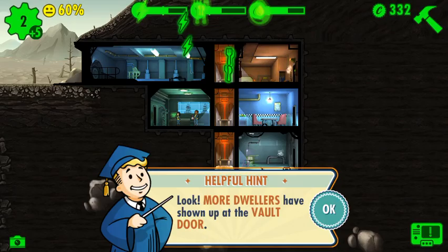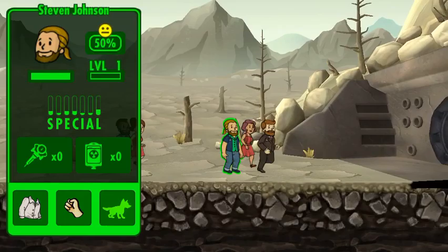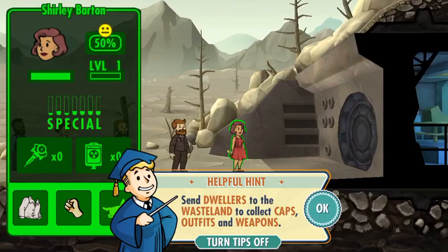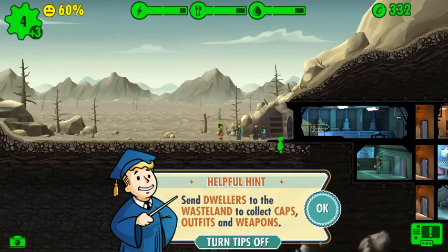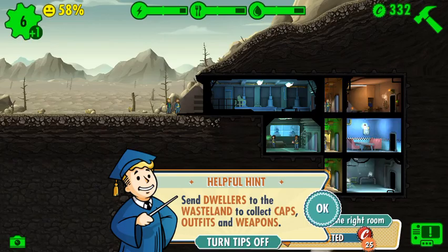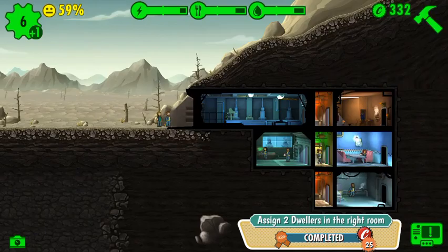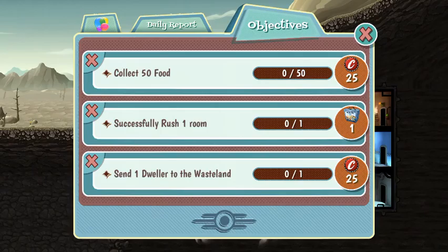More dwellers! She's gonna be going in the diner. He's definitely gonna be going in water. She has agility so we'll put her in there — put two dwellers in. Collect 50 food and send one dweller to the wasteland. Looks like you're gonna go to the wasteland.